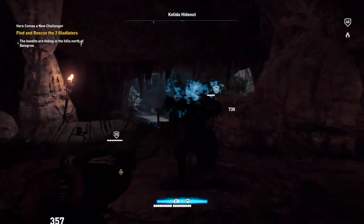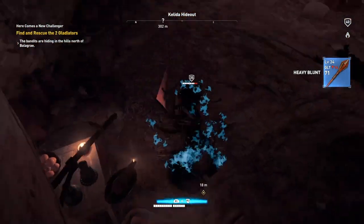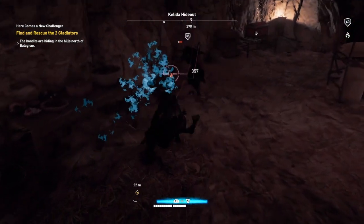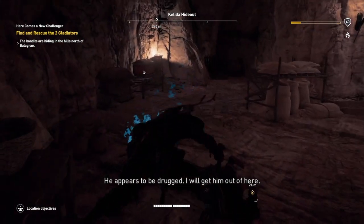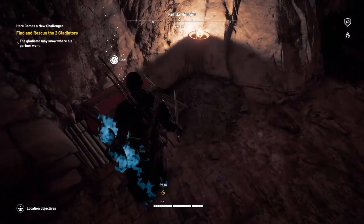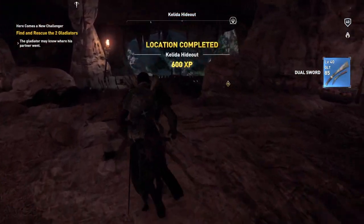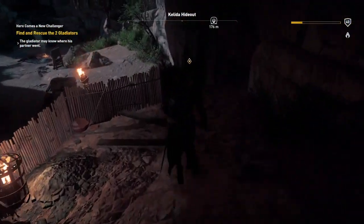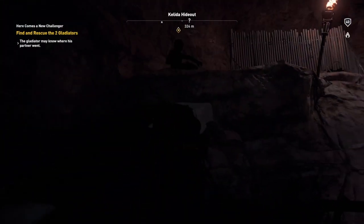Two guys. Make sure you keep getting him. Here is one gladiator — finished. I will get him out of here. Don't forget to get that treasure otherwise you won't complete the location. Now we've completed the location, we can go and talk to this guy — the gladiator. He can't do anything so pick him up and move him.